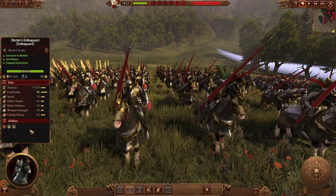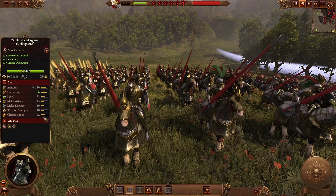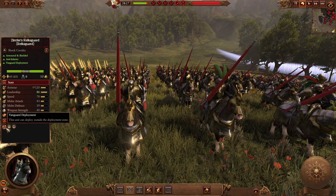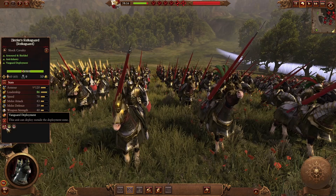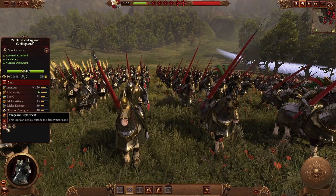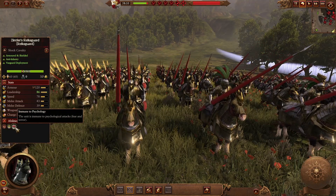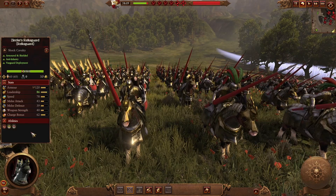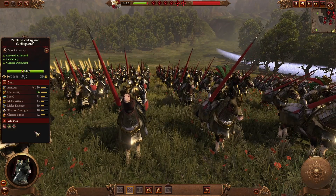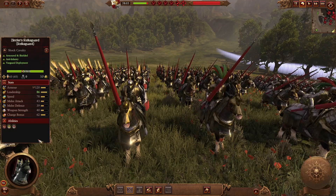Zintler's Reichsguard Regiment of Renown is still shock cavalry — better melee attack than melee defense, good armor and shield, good charge bonus. The key advantage is vanguard deployment, so if you know the enemy can't survive the charge you can set up a great tactical surprise. They are also immune to psychology — immune to fear and terror — always nice against Vampire Counts. Charge them in and they'll defeat most enemies, especially early to mid-game.